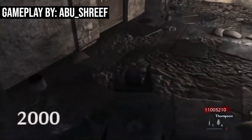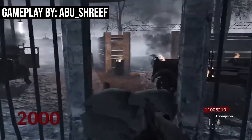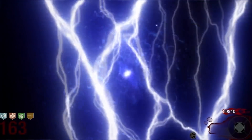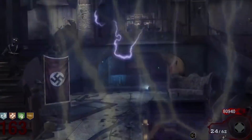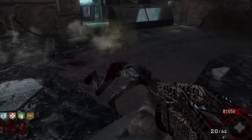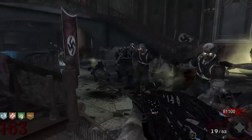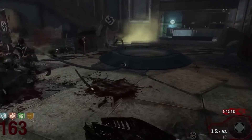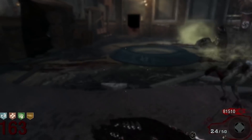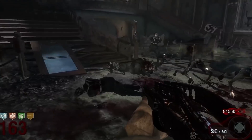With insta-kill rounds, you're able to easily kill zombies on various rounds with almost every single weapon instantly. It starts at round 163 and alternates between insta-kill rounds and normal zombie health rounds for several rounds. After that, they start appearing sporadically and randomly. What's going on is that the zombie's health becomes so large that you get what's called an integer overflow — the zombie's health actually becomes negative. Then, when you go to shoot a zombie, the game sees that the zombie has negative health, realizes that's not right, and kills the zombie.